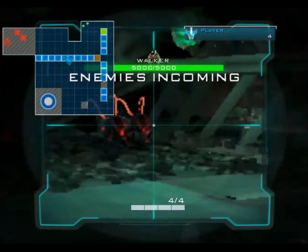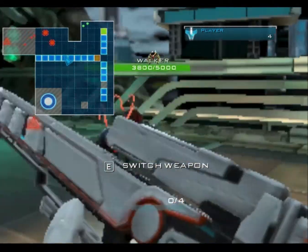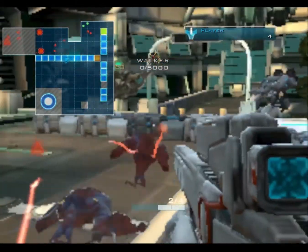Hey everyone. Today I'm gonna play Sanctum 2 and show you how to increase the FPS. Before boosting the FPS, I get about 10 to 15 FPS, and after I get about 30 to 50 FPS.